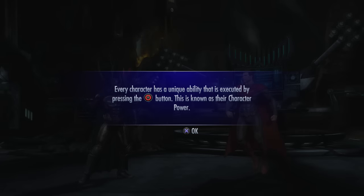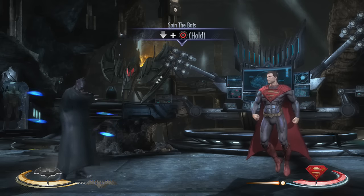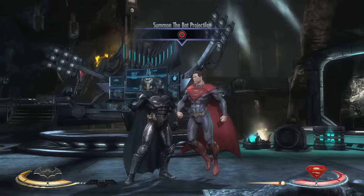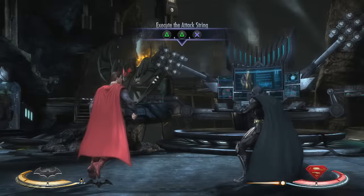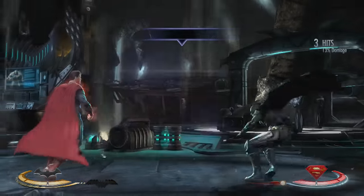Every character has a unique ability executed by pressing the circle button - this is known as a character power. So this is like a V-skill from Street Fighter. Hold down - you just stay in place? That was the purpose of that. Oh there you go - does it waste your whole power though? Doesn't seem worth it. Oh you fire the bats that way! It allows them greater strength for a short period of time - all his attacks will inflict more damage while active. Using his power, the same attack did 9% before and now it did 13%. Nice.